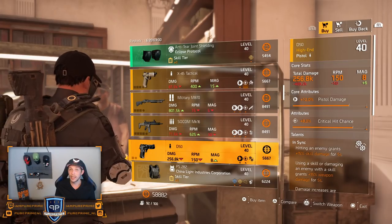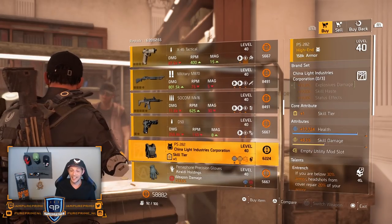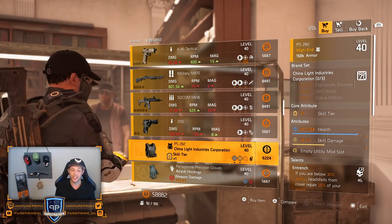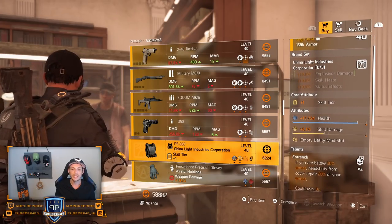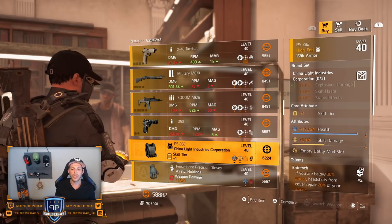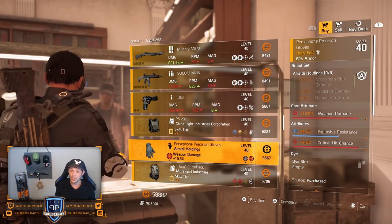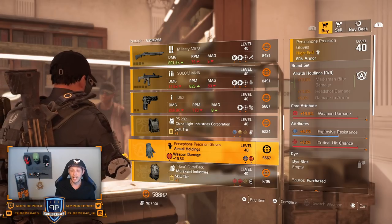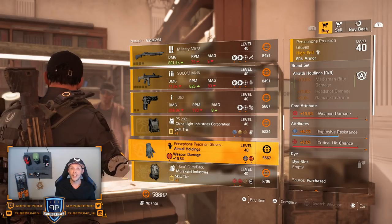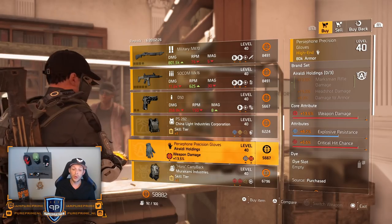Then the D50 if you still need it to craft your Liberty, pick it up at whatever vendor this week. China Light vest: 17.7k health, 5.1% skill damage, and Entrenched — not that great, skill damage should be higher. Aroldi gloves are very very nice guys: 13.5% weapon damage, 5.5% critical hit chance, and 6.7% explosive resistance — roll headshot damage or critical hit damage on there and you have very nice gloves.